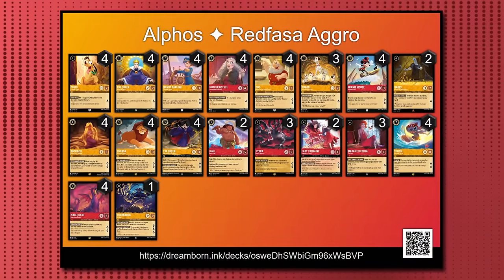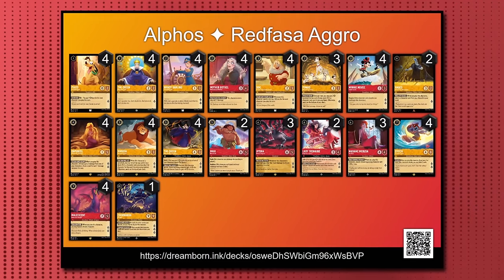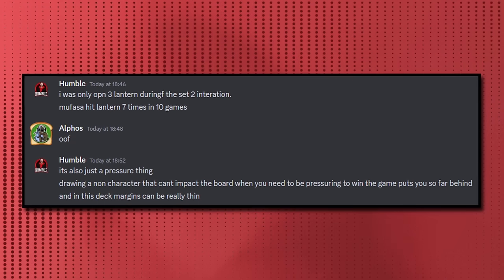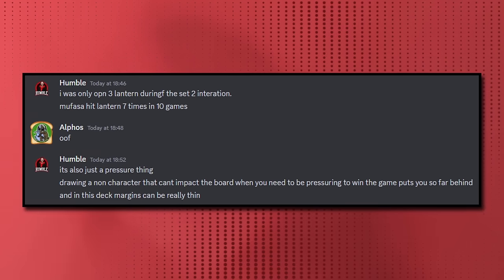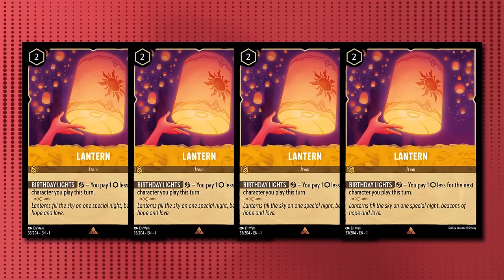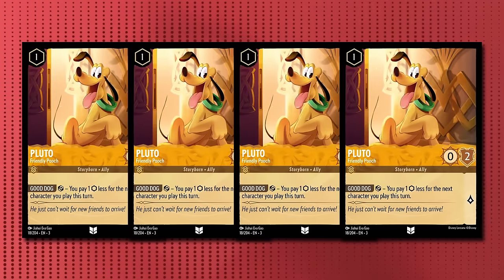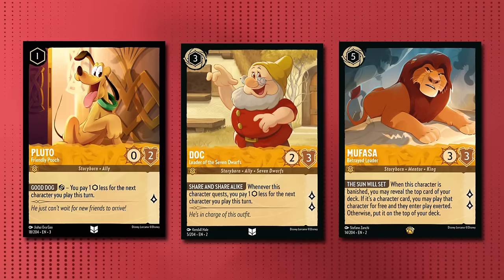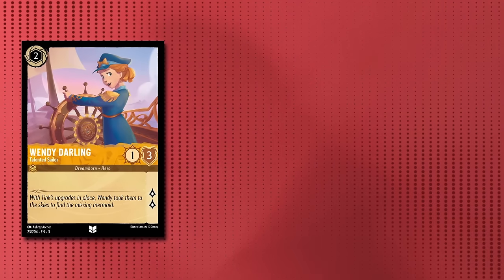Now for Humble's list, which is a much more aggro-oriented version, with the key distinction of being a 60-card deck because they're too unlucky to run non-characters. The first difference of note is that 4 copies of Lantern have been swapped out for 4 Pluto. This gives us the ability to hit the very coveted miracle opener of Pluto into Doc into Mufasa on turn 3. In the 2-drop slot we see the simple but effective Wendy Darling, a 1-3 that quests for 2.